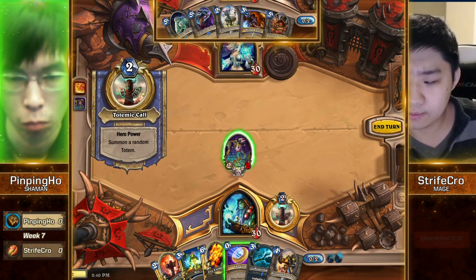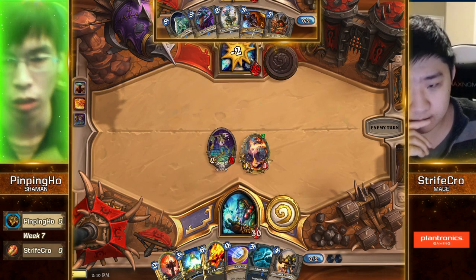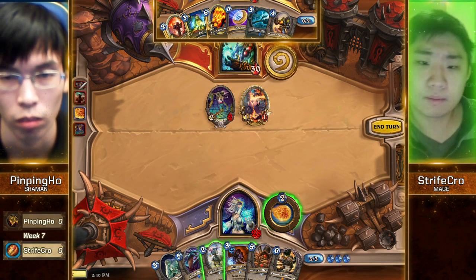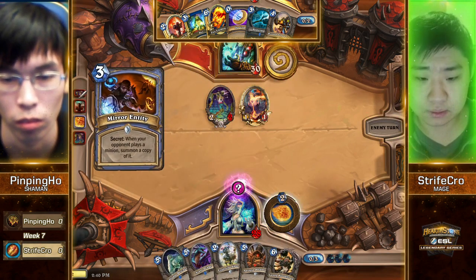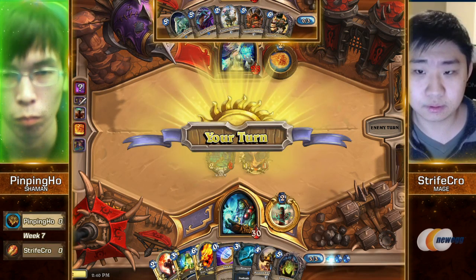I'm actually a big fan of the way he built this deck. The thing that's been most exciting to me is I think he cut the one-mana removal. I don't even think I've seen a Rockbiter out of this deck. I think he does play at least Rockbiter, but there's no Bolts, no Crackles — there's Lava Burst. None of the overload removal. Just the ones that don't mess with your curve at all, which makes a lot of sense.